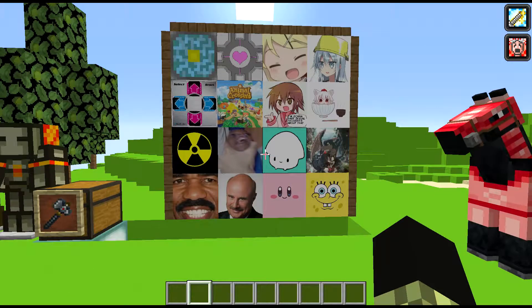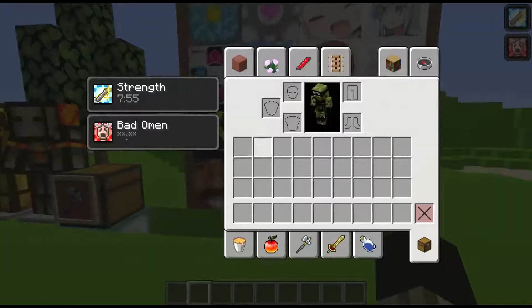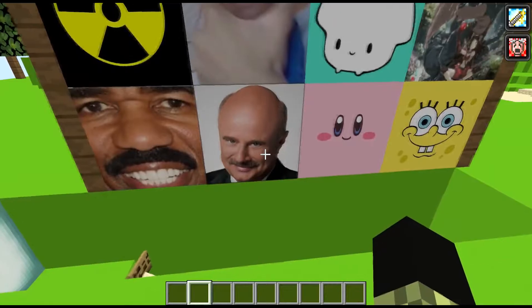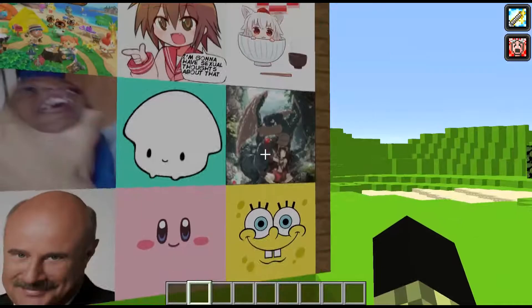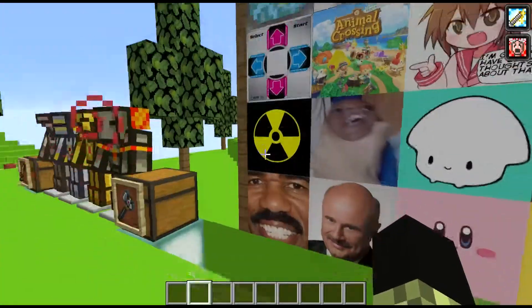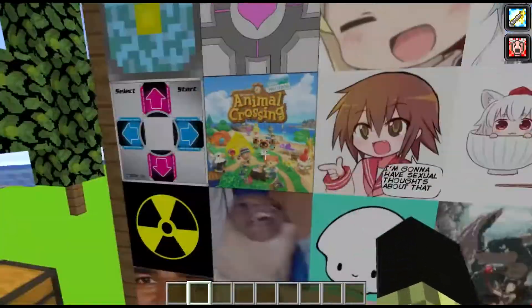What I did was use glazed terracotta - all 16 colors have their own texture. We got Dr. Phil, Steve Harvey, Curb Your Enthusiasm, SpongeBob, my logo again just because, this cute squid picture, this choking picture, radiation slash nuclear sign, and a little bowl. We got some other paintings.